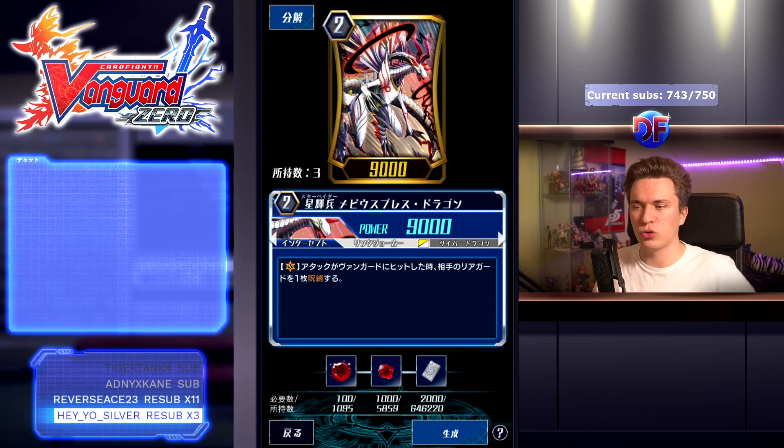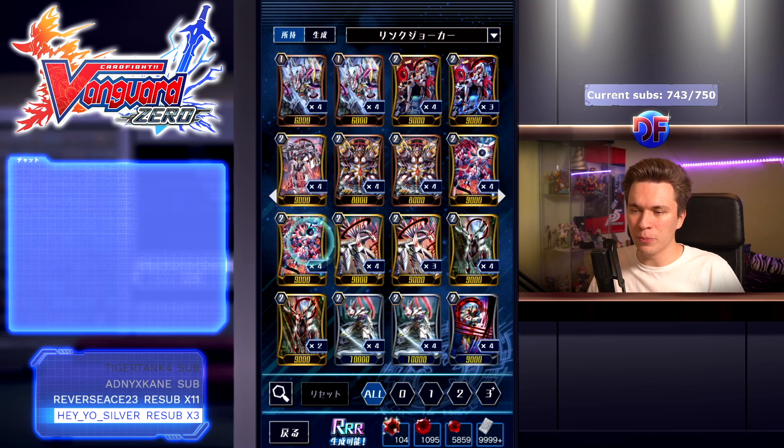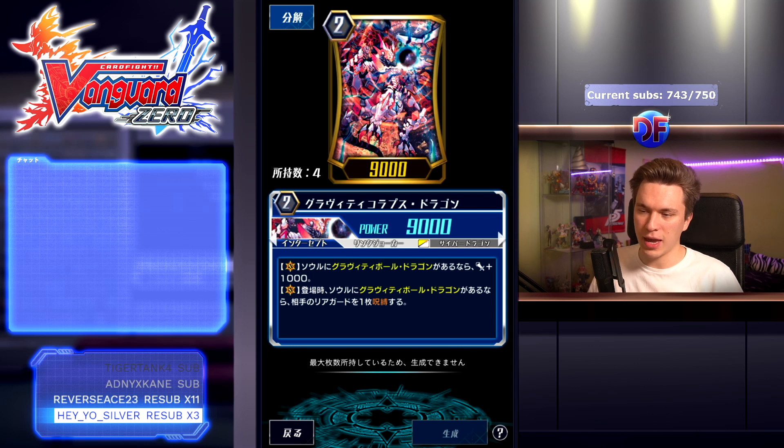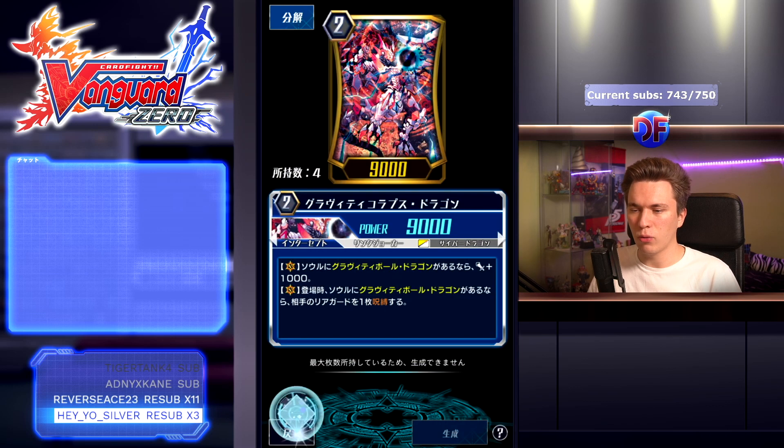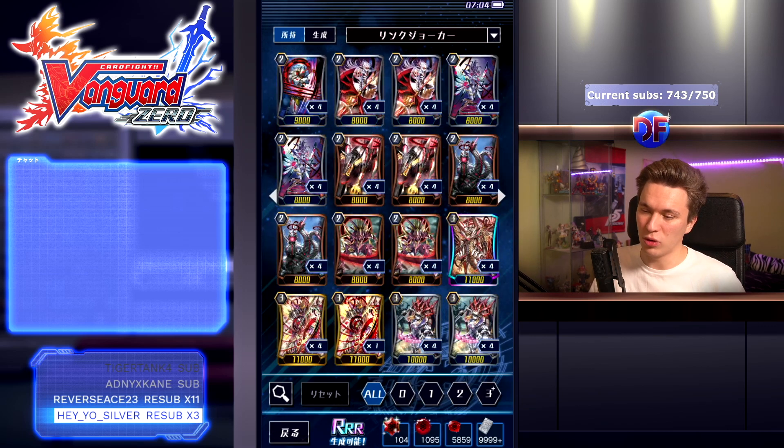A very important grade two is Mobius Breath Dragon. Ever since Zero came out, people were excited for this card and it is great. On vanguard circle, when his attack hits an opponent's vanguard, choose an opponent's rear guard and lock it. Most of the time you'll be locking their starter, and if your opponent isn't careful you'll lock their front row. Some people even sit on grade two and just keep locking stuff. Gravity Collapse is 10k if you have Gravity Ball in the soul, and when you ride him you lock an opponent's rear guard — basically the same as Mobius Breath but only when you ride, whereas Mobius Breath triggers on hit, so the latter is more flexible.